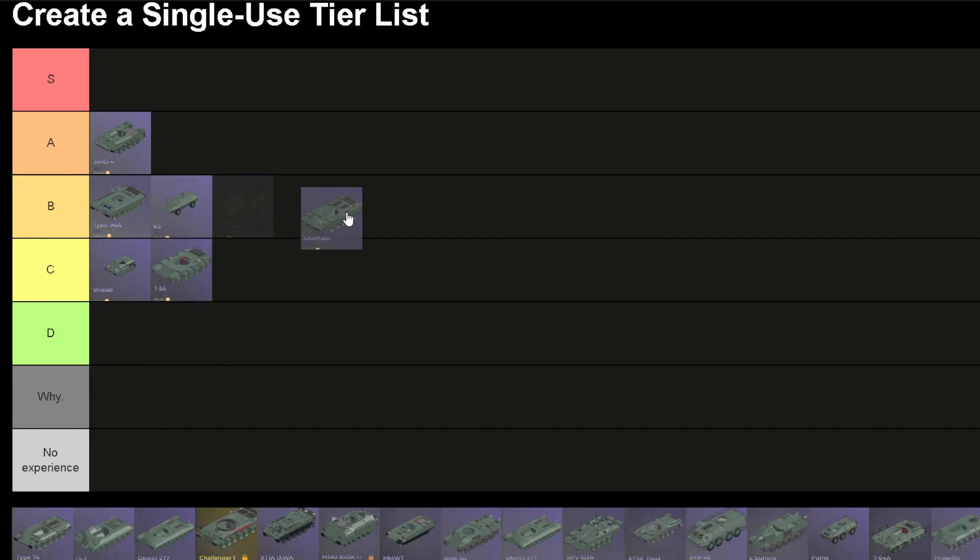Chieftain hull. This is really good in my opinion — well, just good. Its reverse speed is abysmal and it has a lower front plate weakness, but its upper plate is pretty strong. So I'm gonna put it on B, below the Type 96, actually below the R3 — it has slow acceleration.